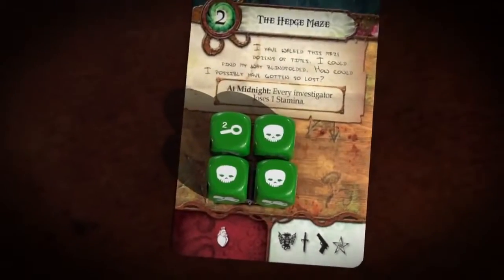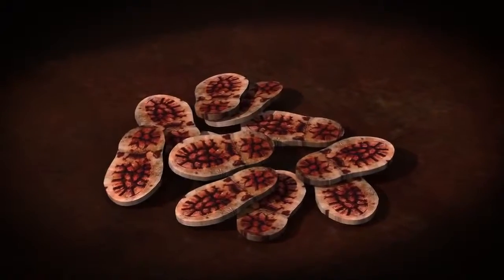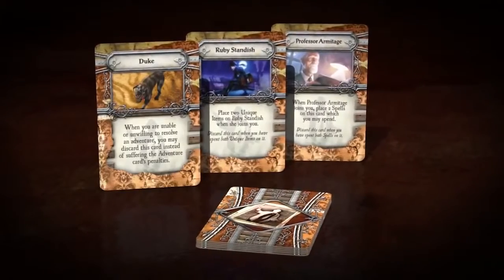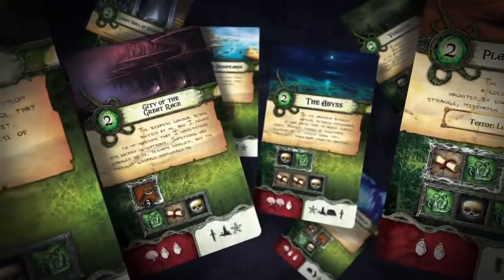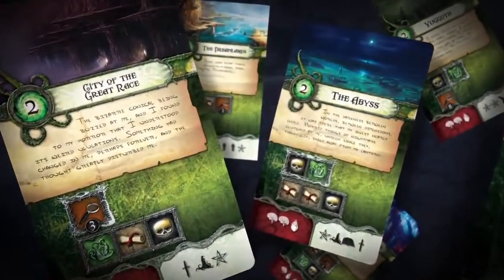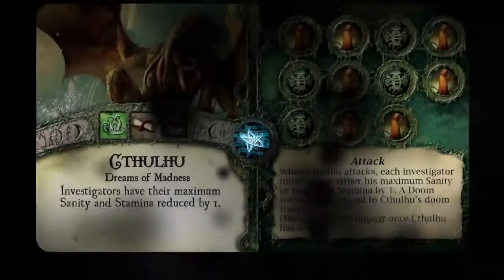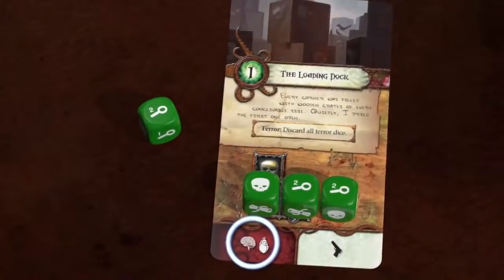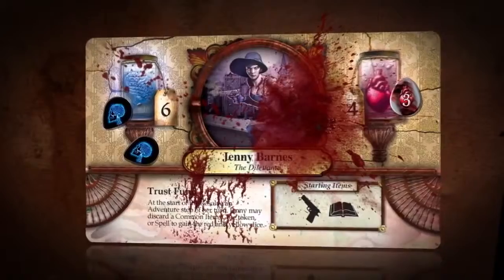Successfully completing an adventure can yield useful rewards, including clue tokens that may be spent to re-roll dice, allies that offer a range of powerful effects, gates to sanity-bending other world locations, and even the potent Elder Signs needed to prevent the imminent return of the Ancient One.